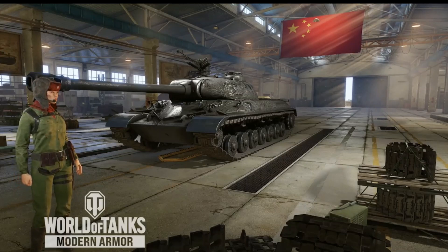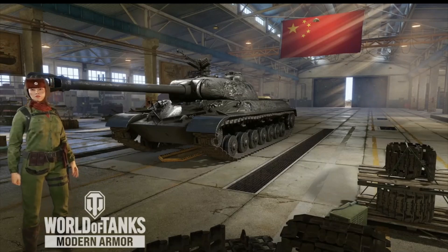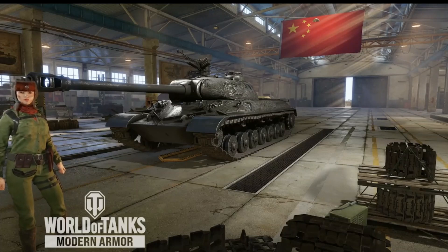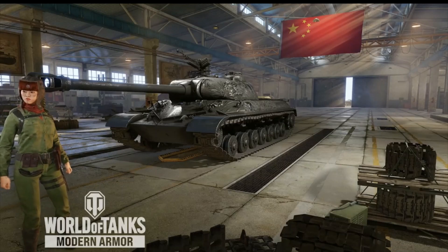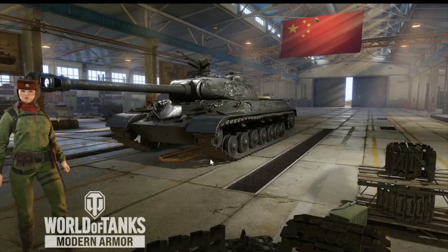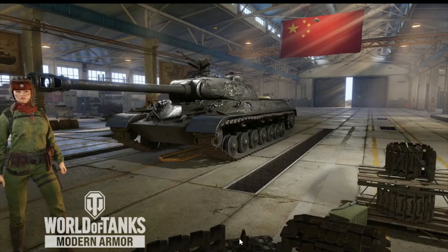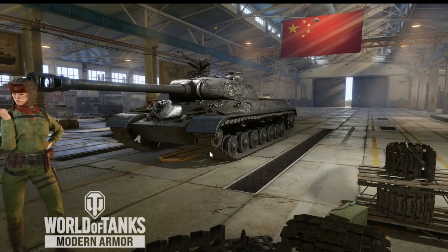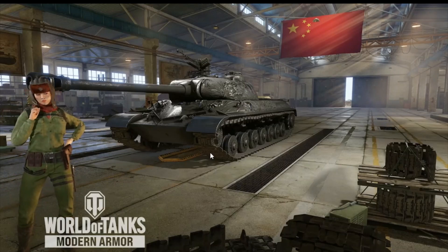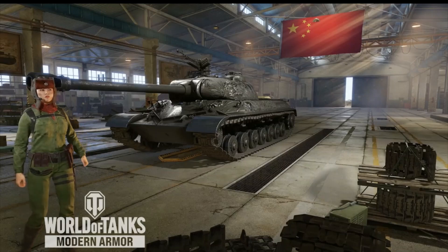Greetings and welcome to another World of Tanks video. I had a question: which tank has better armor, the Scourge — which was the tank of the month in February — or the Alpine Tiger, which is the tank of the month for March? I didn't know, so I thought I should make a quick video and let's take a look. Please leave a like and subscribe if you haven't, and tell your friends — this is a central meeting place for players with similar interests.